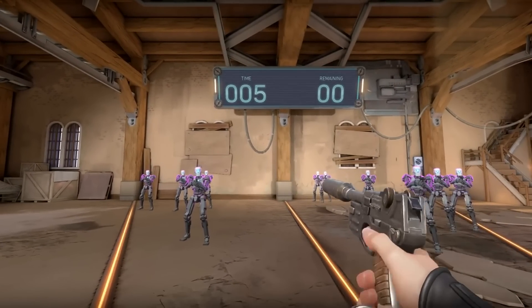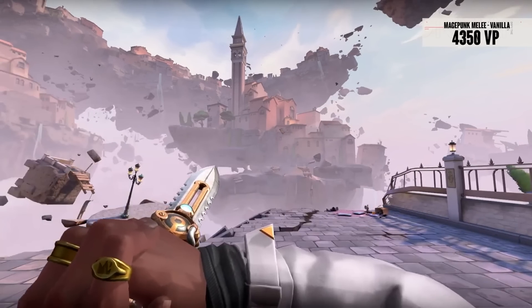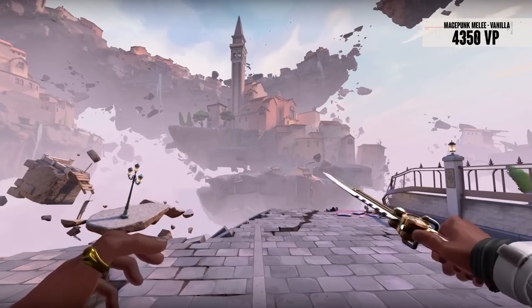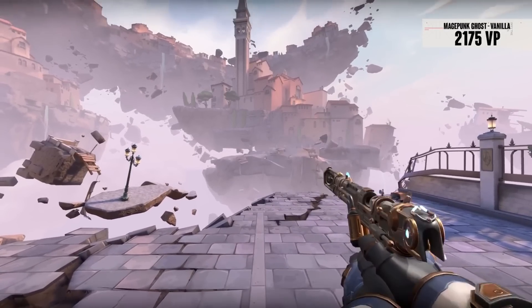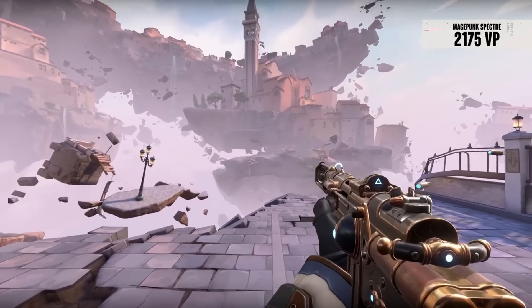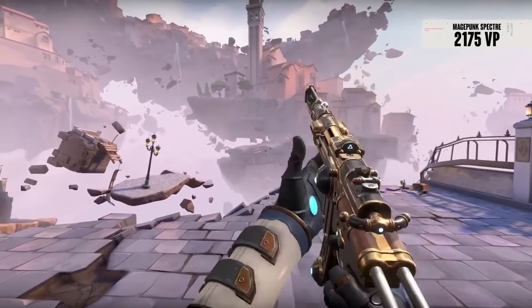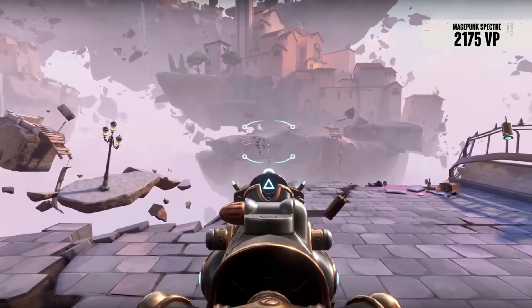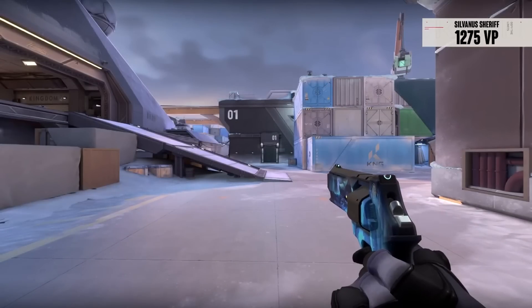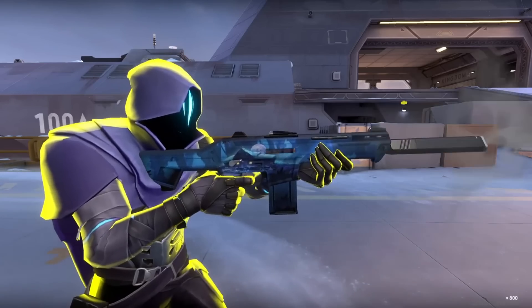Mage Punk came after that at patch 2.06 at 7,100 VP. This is one of the most niche skin collections in the game — some people really liked it and are Mage Punk lovers, while a lot of people just didn't like it very much. You either vibed with it or you didn't. Something no one vibed with was Shrek's House — this battle pass tier Sylvanus skin at 4,270 VP in patch 2.07 was just a yikes.